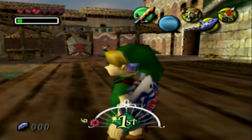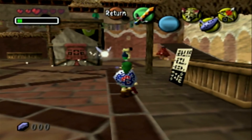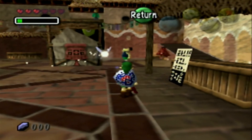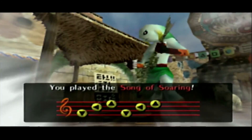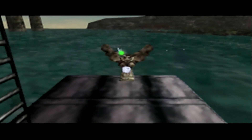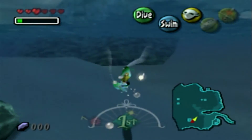Alright, welcome back everyone to some more Majora's Mask. We are now going to go with four bottles to the next area - the Zora area, Great Bay - and do what we need to do for the eggs. I'm trying to remember if I need to go to Zora's Bay first, or if I can just go to the Pirate's Fortress now. I think I can go to the Pirate's Fortress.